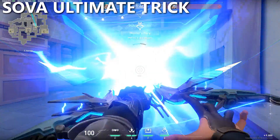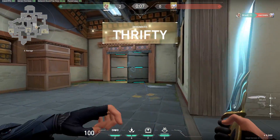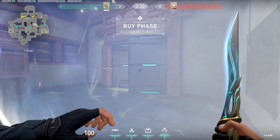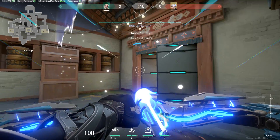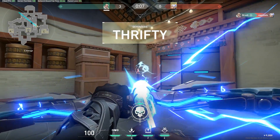The last tip is something I actually saw the pro player Sinatra use in one of his games. If you are playing Sova and have his ultimate, Hunter's Fury, ready, at the start of the round you can ping the spawn barrier where enemies like to stand before the round starts, and use it to help aim your ultimate without having any information of where the enemies actually are.